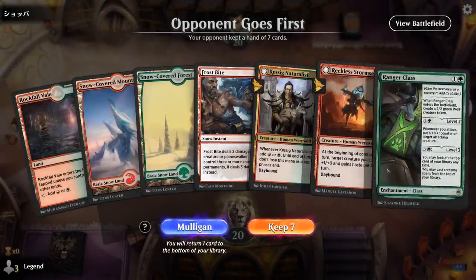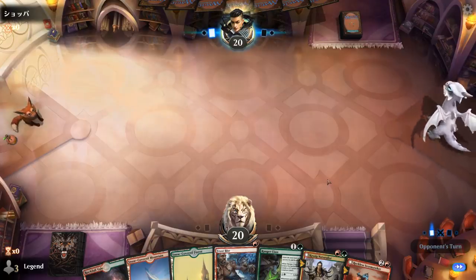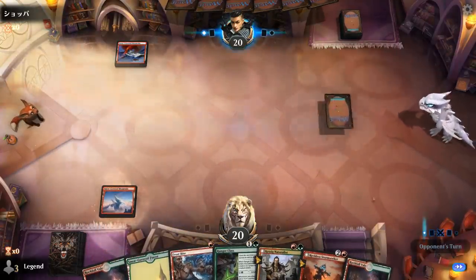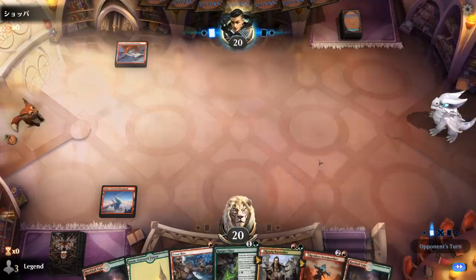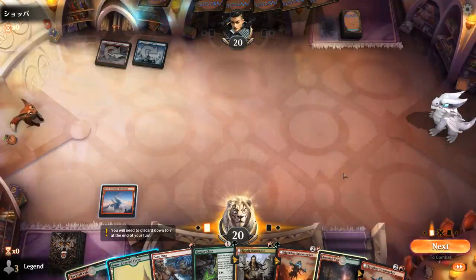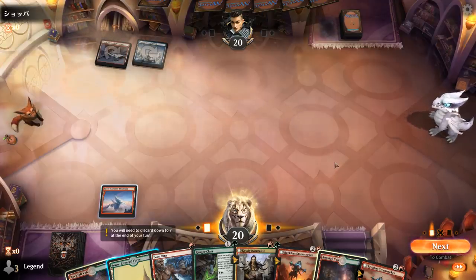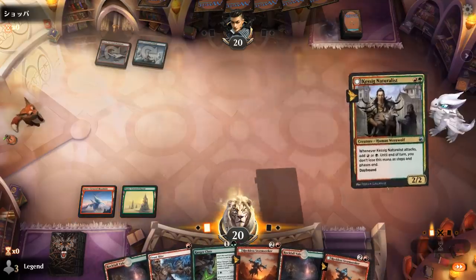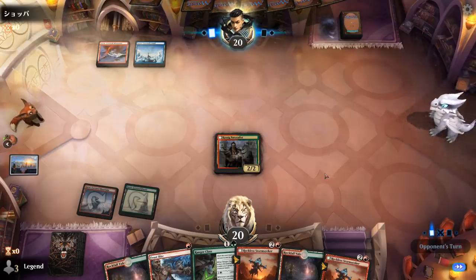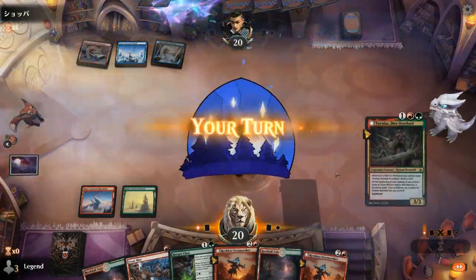We're on the draw with a fine hand — good creature curve, a bit of interaction, and already two snow-covered lands for Frostbite. Against blue-red that foretells on turn 2, if it's a control deck with counterspells there's an advantage to getting a Werewolf into play just to get the Day and Night cycle going. So let's play Naturalist over Ranger Class. Now if they pass without doing anything it switches to Night, which is definitely going to benefit us.